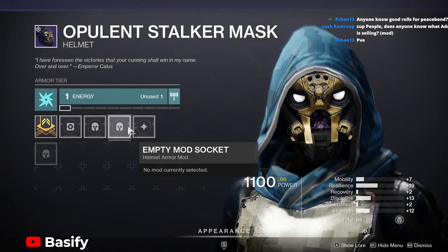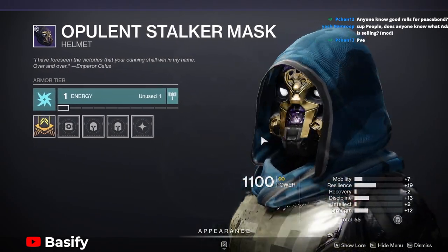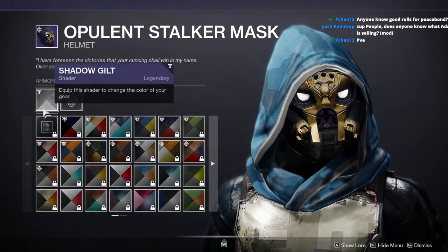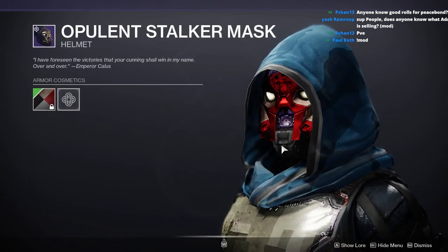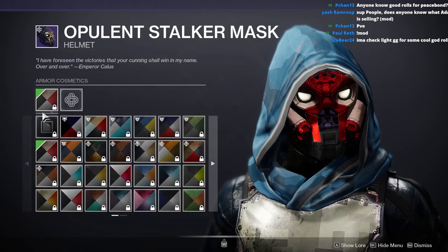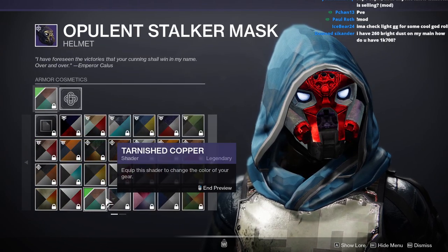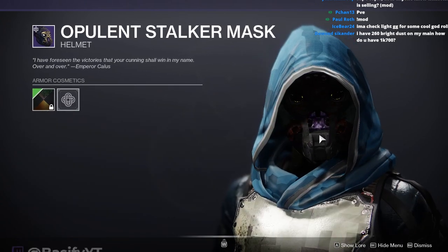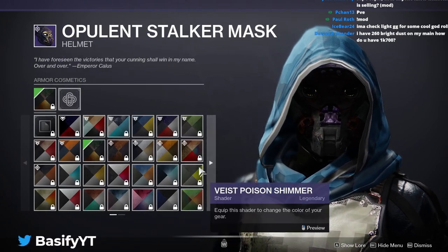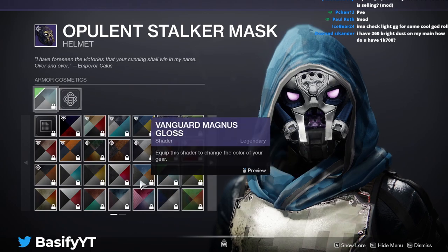This thing actually looks pretty dope, it's like Mask of Bakris but in legendary form, and you can change colors based on whatever shader you put on top of it. See that cool little glow there, looks really good. There's one that I like that has like red eyes that looks super dope.